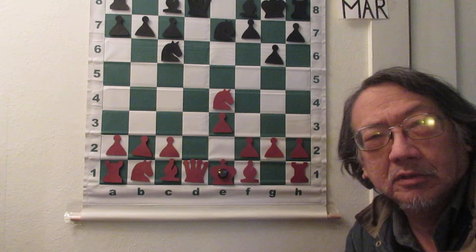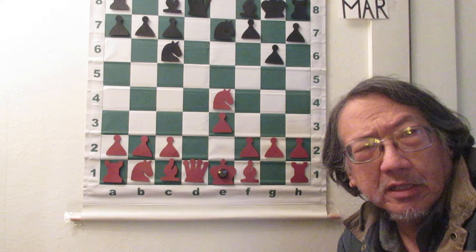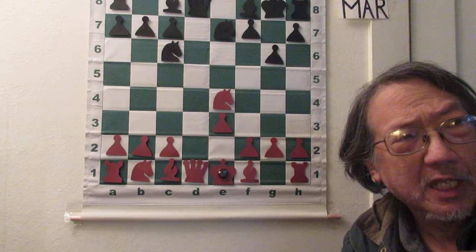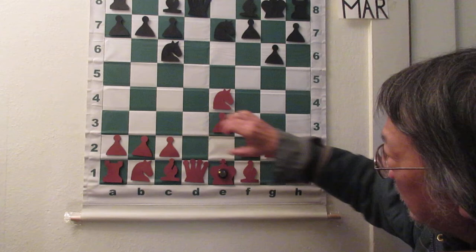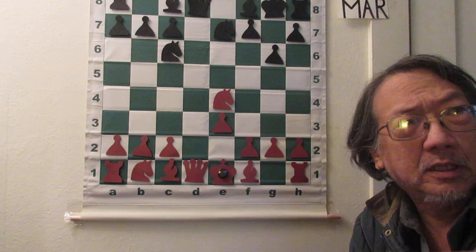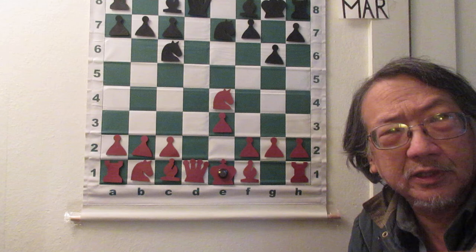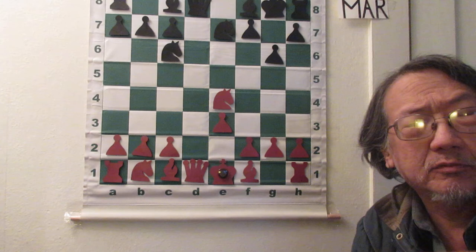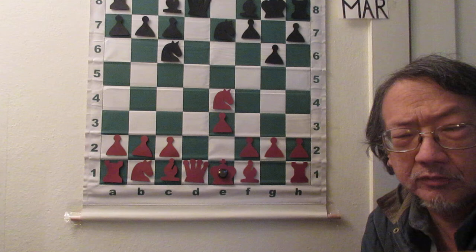Today what we're going to be learning about is patterns in the middle game. One of the most important is the knight. What do I do with the knight in the middle game? We all know that in the opening you're going to be developing the knight to c3 or f3, and black can do the same — knight to f6, knight to d7. So the question is always, now what do I do? That's the basic challenge for most beginning and intermediate players: what do I do with the knight after the opening is over? And one of the rules we're going to learn is knight on the rim is dim.